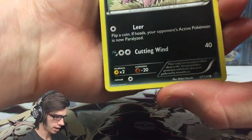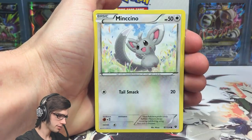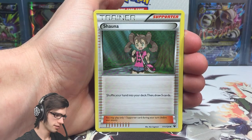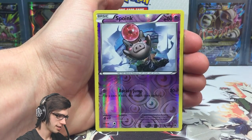Pack 3 gives us a Vullaby, a Koffing, Minccino, Diglett, Riolu, Pupitar - haven't seen Pupitar for a while - a Shauna, and a Strong Energy.